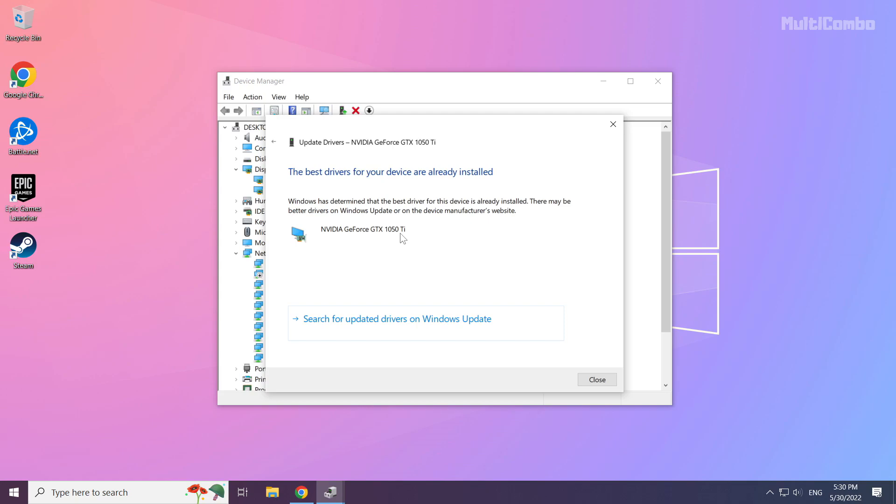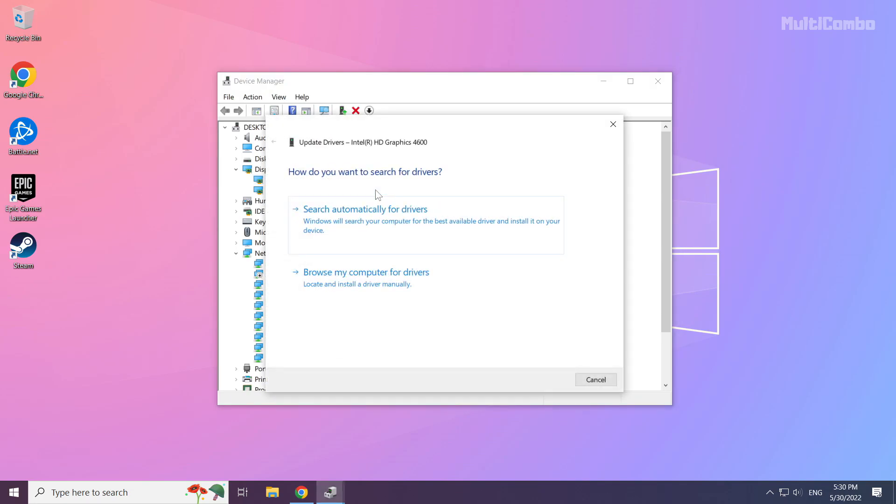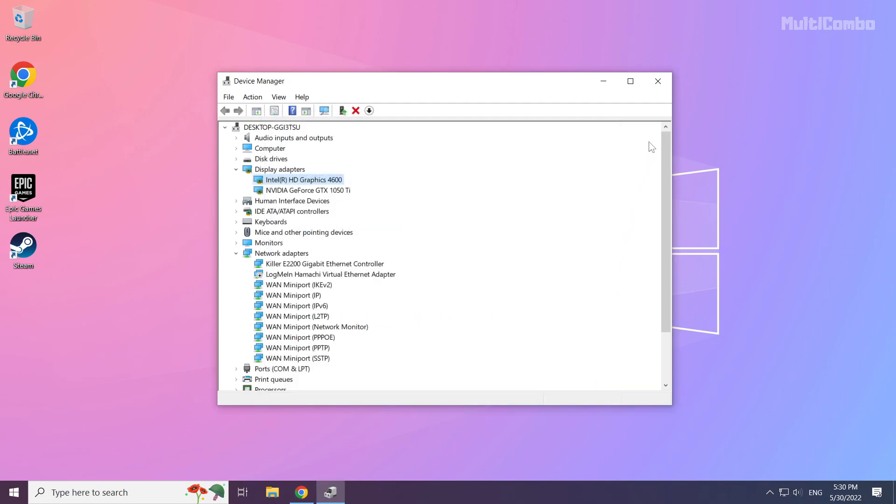Wait for the process to complete. Once installation is complete, click Close. Repeat this for any other Display Adapters listed. Then close the Device Manager window.